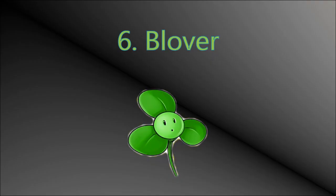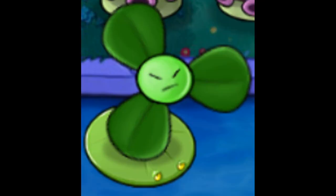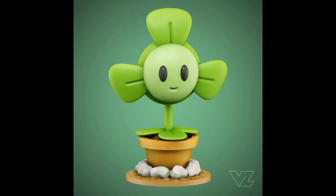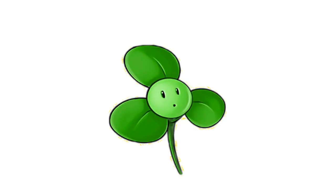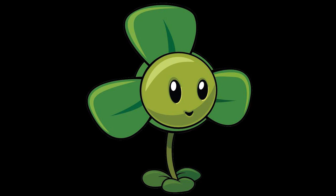Blover is one of those double-purpose plants that are only useful in certain levels. While you can use it to blow fog away in every regular fog level, I tend to use Planterns for this as they clear the fog permanently until they're eaten. You need two Planterns to eradicate the fog, while Blover takes it all out in one go until it comes back. Using Blover to sort out both balloon zombies and fog means you can save on seed slots, as it only requires one plant instead of both Cactus and Plantern. All in all, Blover's massive buffs in the sequel is pretty much the biggest improvement a plant has undergone in the entire series.